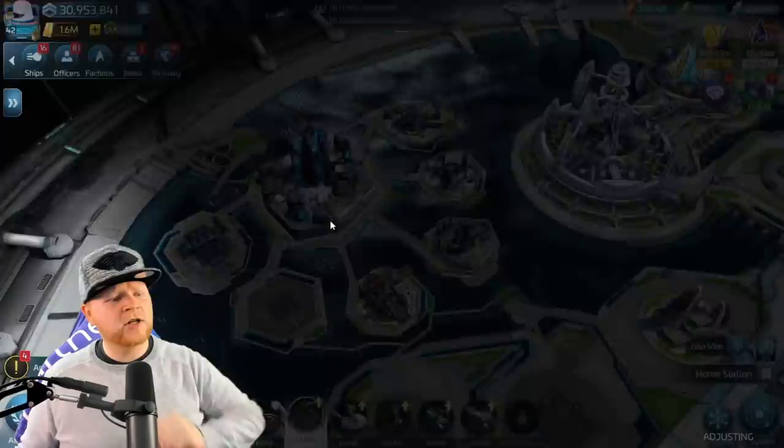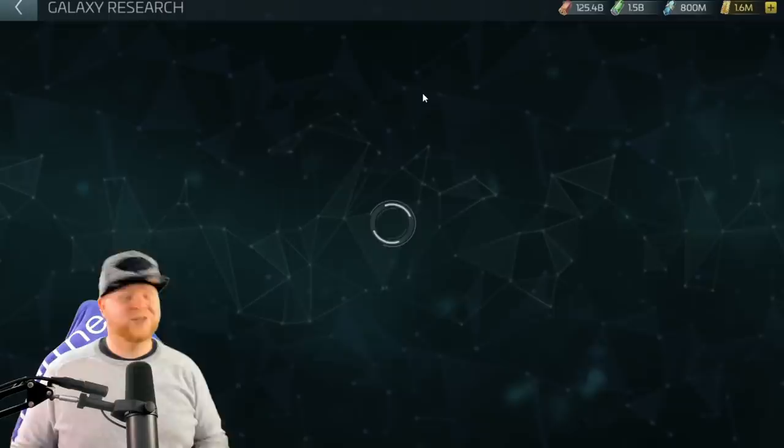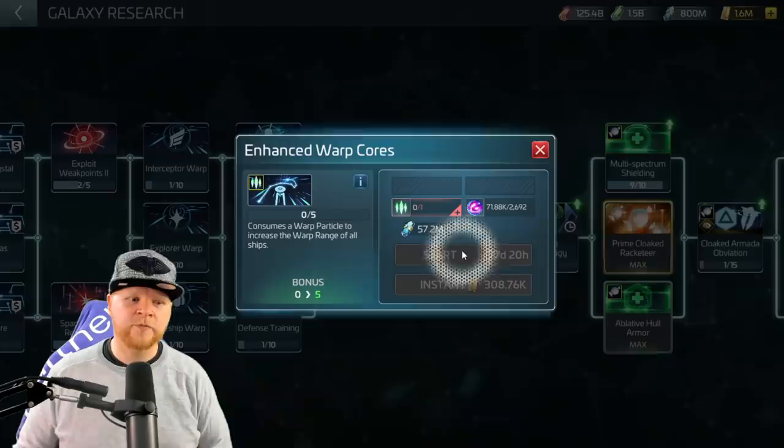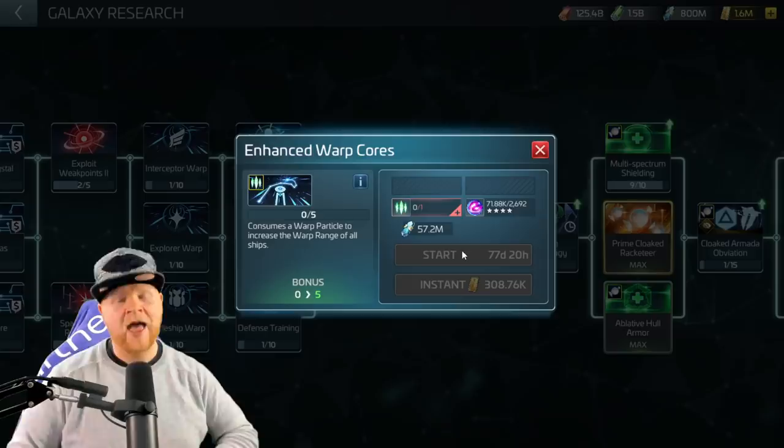To remind you of how important missions can be to your gameplay, I'm going to jump into my research tree to show you something. You've gone, well, maybe that's just one of those whale researchers - I can't even get that research. It's completely pointless for me. Why even worry about it? Need some fancy particle. Sound familiar? That might have been you. That is probably your enhanced warp course theory.